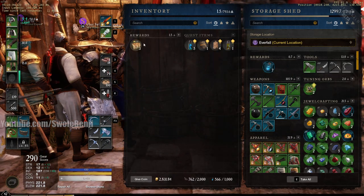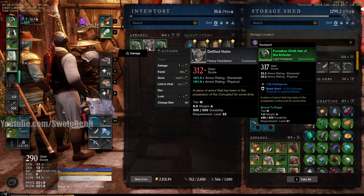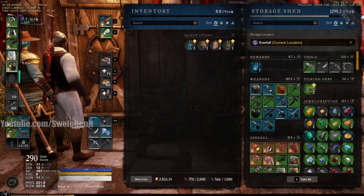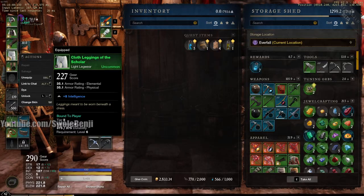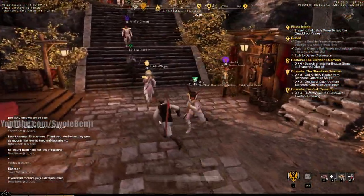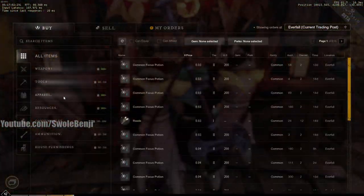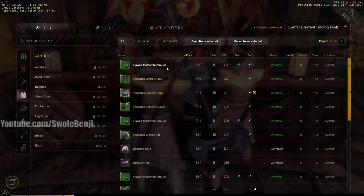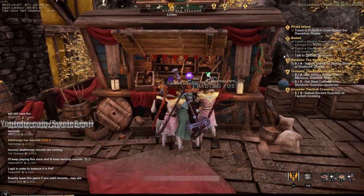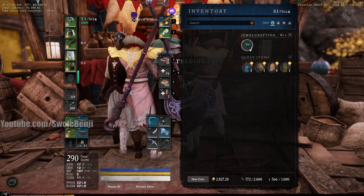That's the basics on how to repair and get repair parts, but there's an even better way. Another method is going to the market, sorting apparel by price, and buying cheap items — like this one for six coins. I'll just buy it right now and then salvage it, which gives me the malachite gem back and two repair parts.